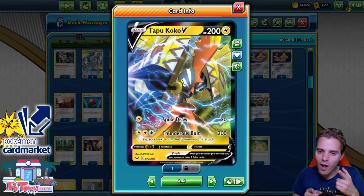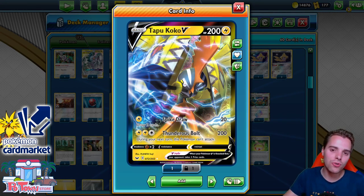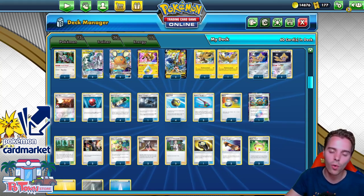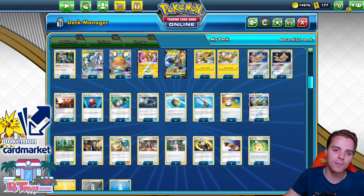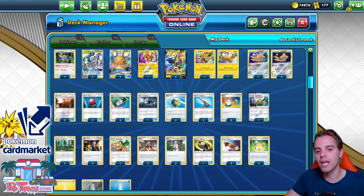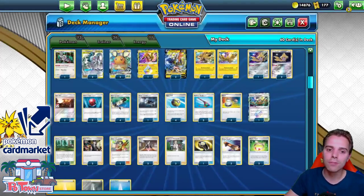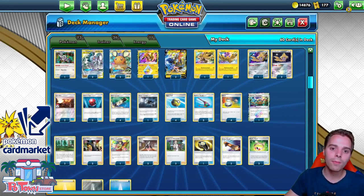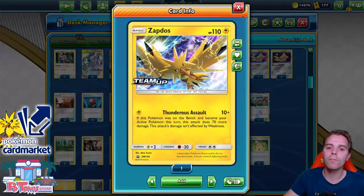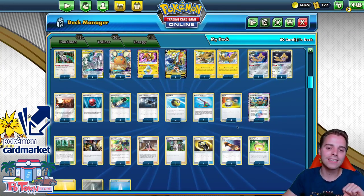What's up YouTube, it's ZAPDOSTCG here and welcome back to a TCG battle video on my channel. Today it's time for Tapu Koko V to shine. We're gonna be using ADP with Tapu Koko. This is a list we've seen on Limitless TCG, got day 2 at a qualifier. We have Altered Creation GX, the most busted GX move you'll ever see — taking additional prize cards and smacking an additional 30 damage. With Electropower and Vitality Band, you'll be hitting huge one-hit KOs with Tapu Koko V. We can accelerate energies thanks to Tapu Koko Prism Star and we even have a one-prizer, my favorite Pokemon, Zapdos, so you can take down those Jirachis easily.